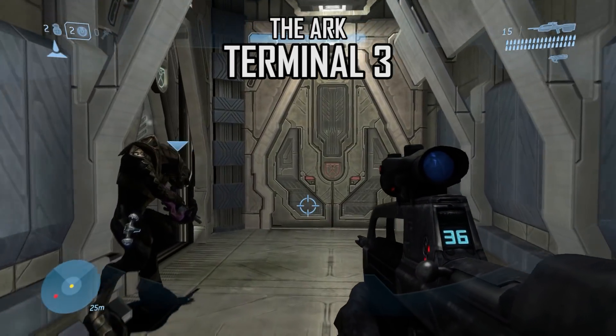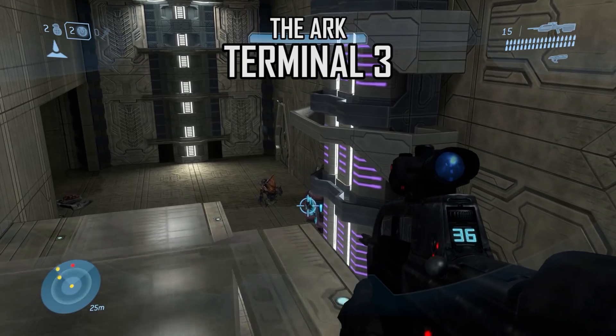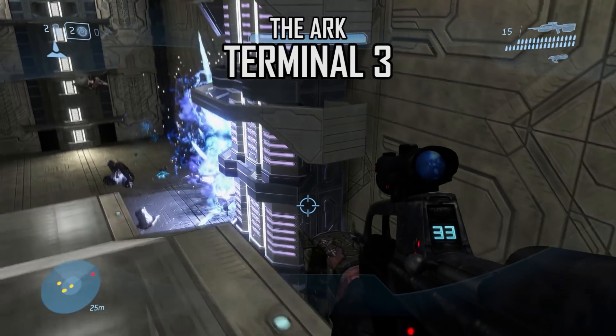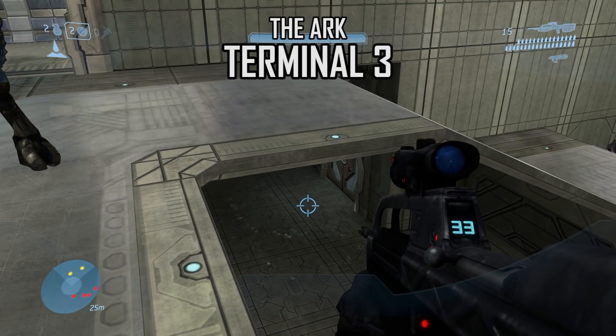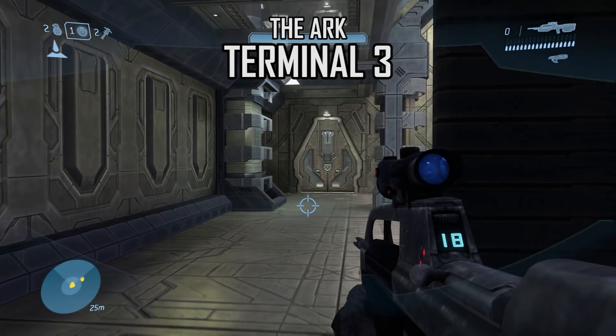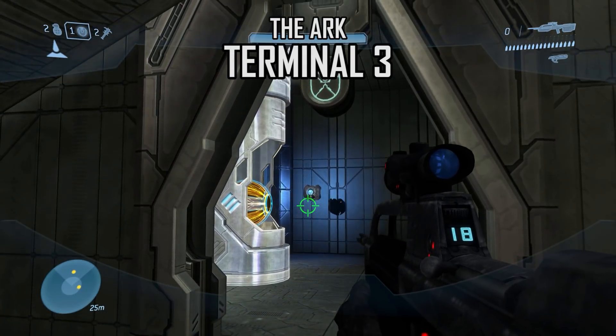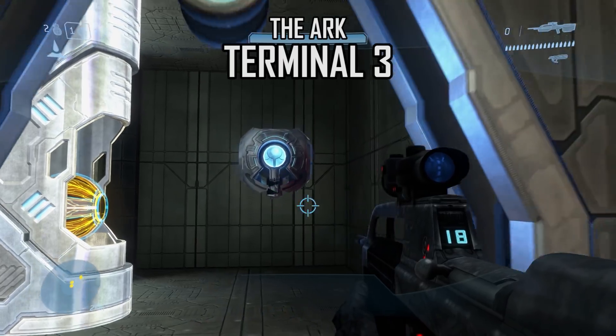The third terminal is found just before the room filled with explosive Covenant batteries. You'll come to this area with a lone grunt and some Covenant batteries. The terminal is behind the door, under the walkway you're on. You don't have to clear out the next room, but if you do, when you return for the terminal, you'll find 343 Guilty Spark coming out of that room — just a fun little easter egg.